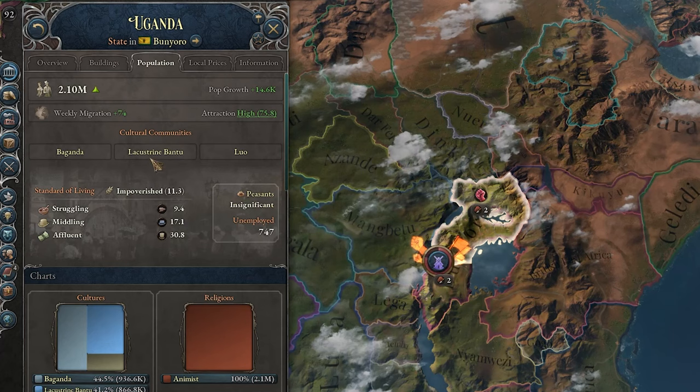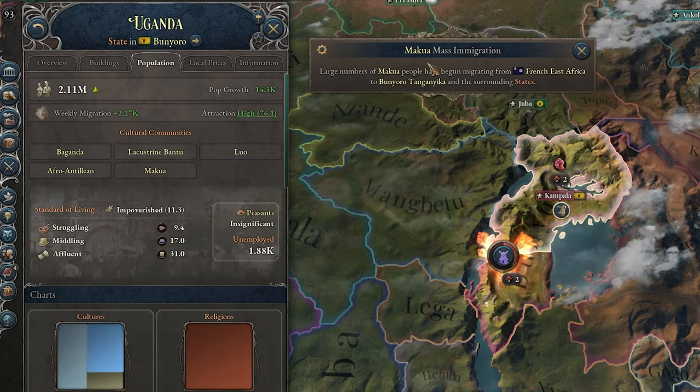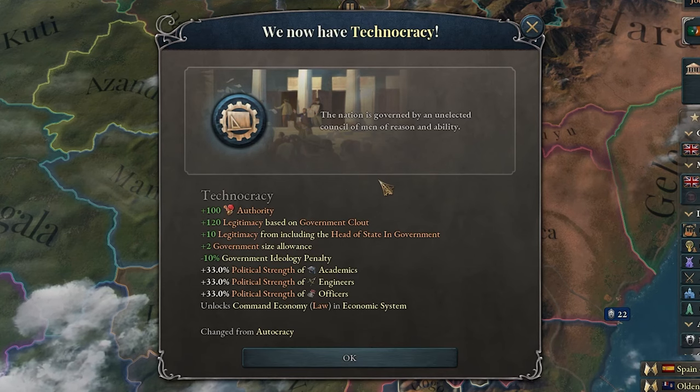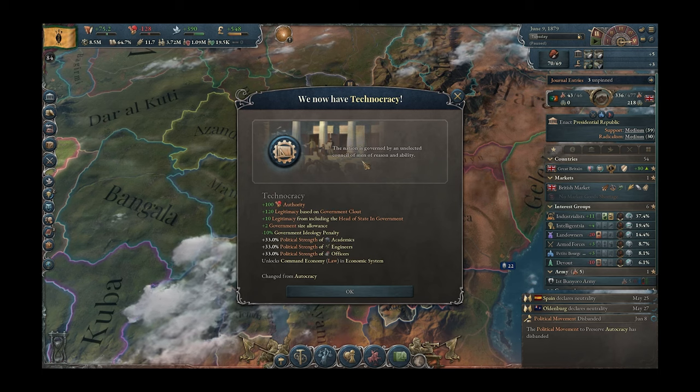Now I think it's finally time to go for a different governing system — let's become a technocracy. Well, that's kind of underwhelming. I think we'll get more eventually. And with that immigration, this might get better. We did it! We finally became a technocracy, although we have some of the worst technology in the entire game.